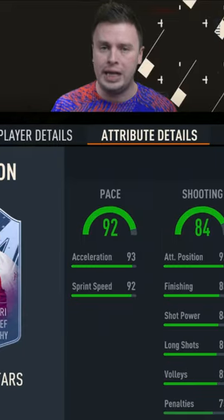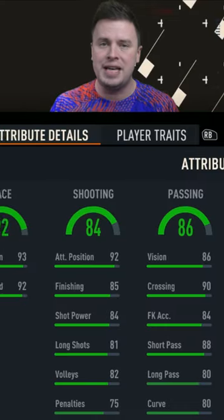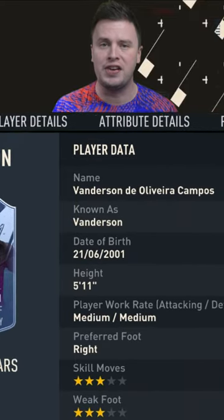Should you buy it? It costs at least 140k for the SBC. You can get Messi, Diatta, and also Ito for around 60k, 30k, and 20k respectively. So no right wing Vanderson for me.